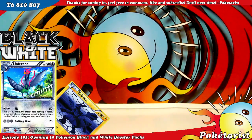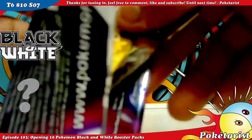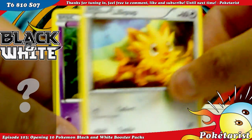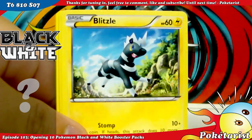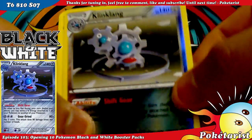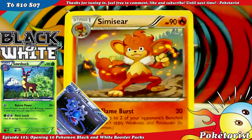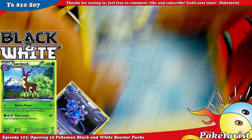What's with all these ants? Third pack — we've got some unwanted visitors. We've got Lillipup, Venipede, Darumaka, Blitzle, Woobat, Klingklang Reverse — I need this in holo — and Swoobat. I need this one too. Semi-Seer, Tranquill, and a Dewott. Awesome.